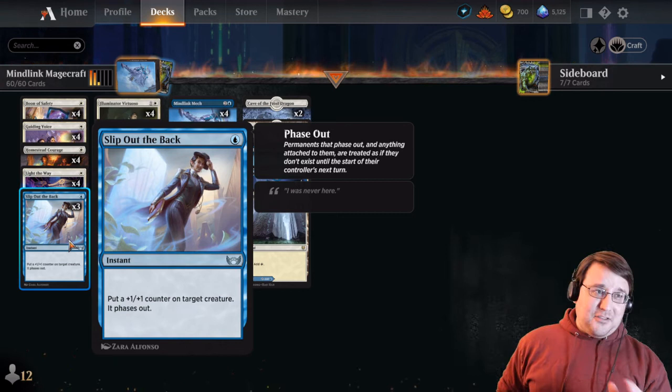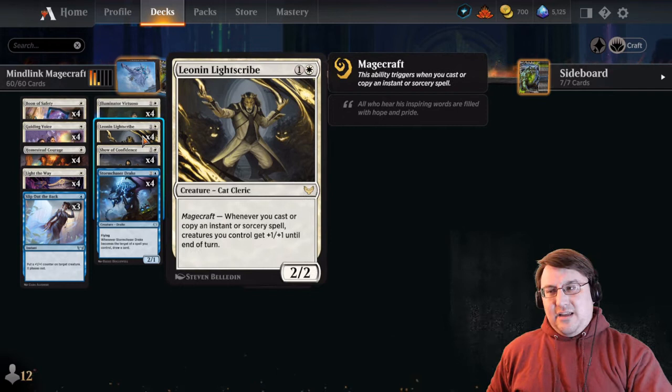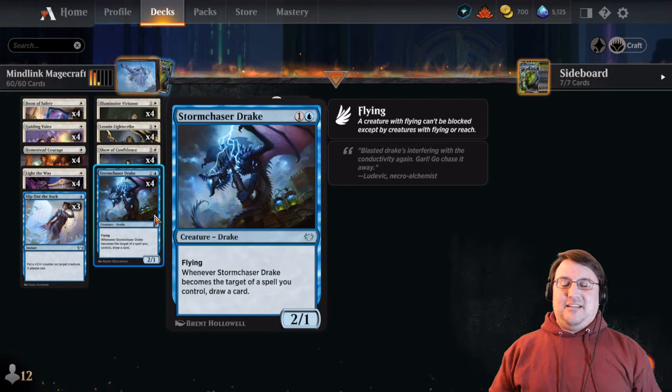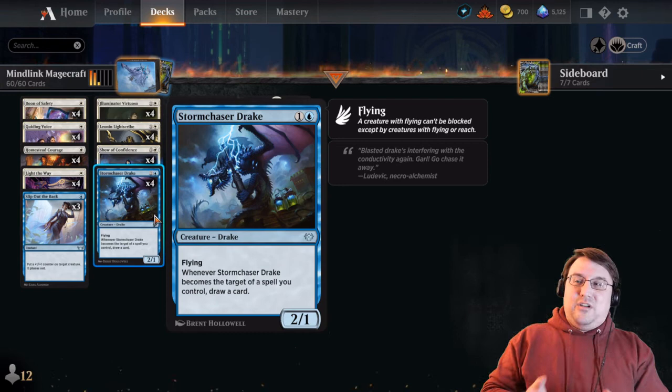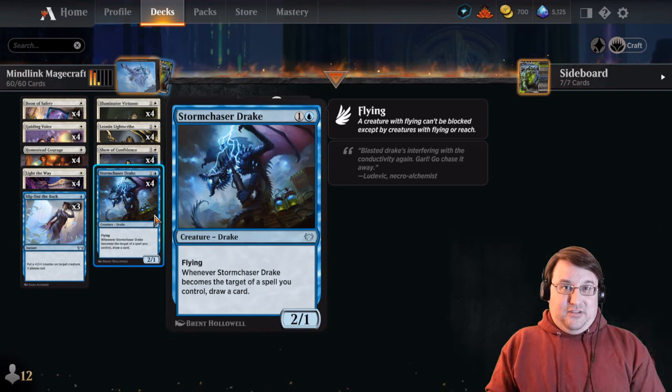Light the Way is a one-mana instant that says put a +1/+1 counter on target creature or vehicle and untap it, or return target permanent you control to its owner's hand. You pick one mode or the other — so you can protect your stuff or bounce it to protect it, or just buff it and untap it. That gives a lot of versatility. We also have Slip Out the Back — another great way to protect our combo pieces and key threats, primarily the Illuminator Virtuoso. We also have Leonin Light Scribe: whenever you cast or copy an instant or sorcery spell, creatures you control get +1/+1. Our creatures can get real big with that. Then we also have Storm Chaser Drake — similar to the Virtuoso in that crazy things happen when you target it. In this case, when you target Storm Chaser Drake, it draws you cards.